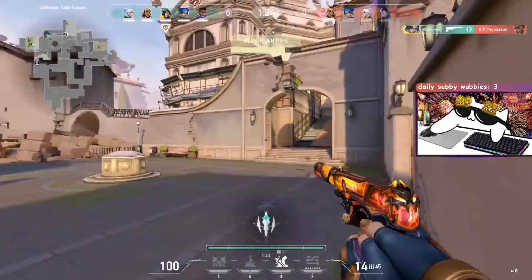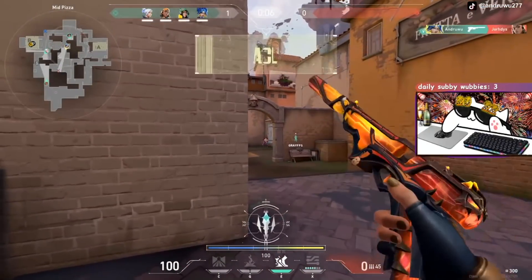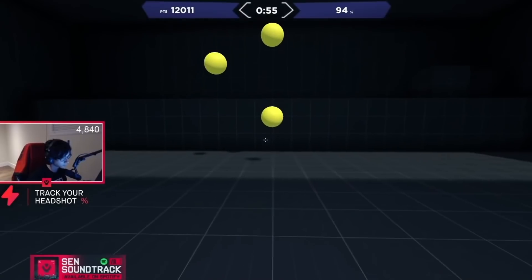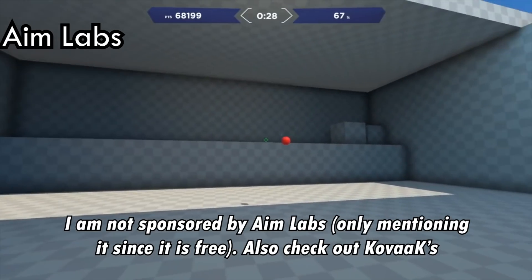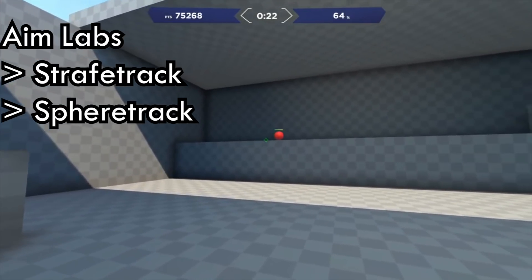Aim training. With Valorant being a game focused on click timing and flicking, many players are not used to tracking unless they come from an Overwatch background. Most people are familiar with Aimlabs and clicking on balls to pop them, but there are also other aim training routines that help with tracking your opponent. Feel free to train up with some Aimlabs tasks such as Strafe Track, Sphere Track, and Switch Track to counter Neon mains.